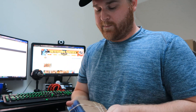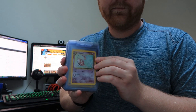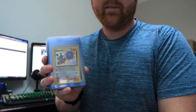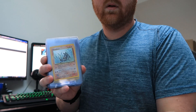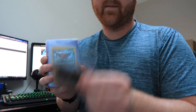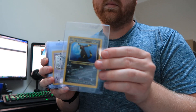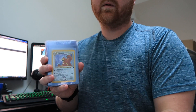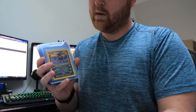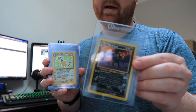On to number seven — going back to Neo. Neo Discovery: Espeon, Hitmontop, Houndoom — quite a few of those — Kabutops, Scizor, Umbreon — not the best condition but an easy sell — Unown A, Ursaring. Umbreon non-holo rare — one of these is first edition, very hard to see the black-on-black stamp.